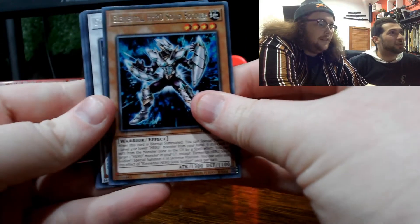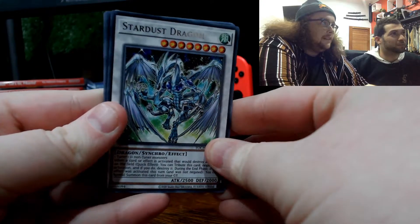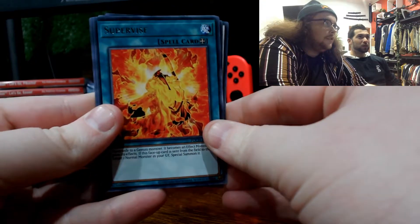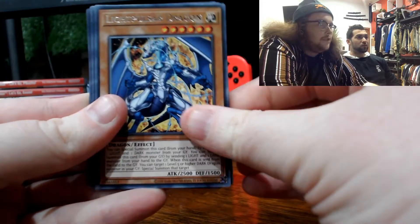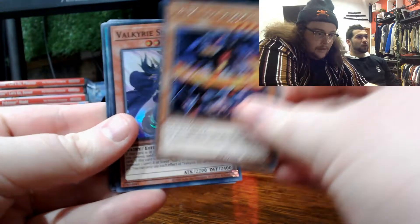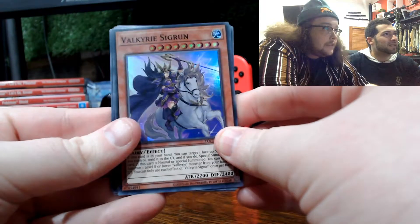Elemental Hero Solid Soldier. Stardust Dragon — nice, he's very strong, quite strong actually. Supervise. Masked Hero Vapor again — vaping. Light Pulsar Dragon. Dark Flare Dragon. And Valkyrie Signer — that's a nice little one. Nice little hollow there.